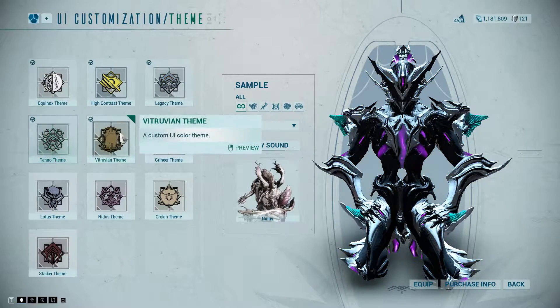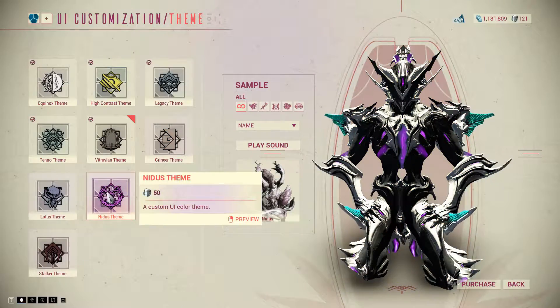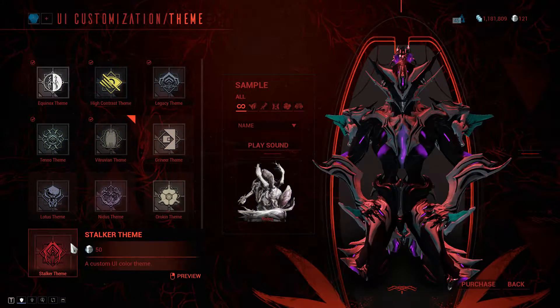The Equinox, Legacy, High Contrast and Vitruvian themes are free, and the other themes cost 50 platinum each.